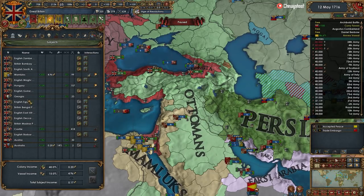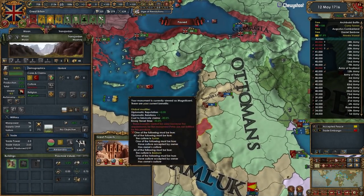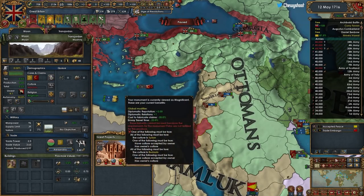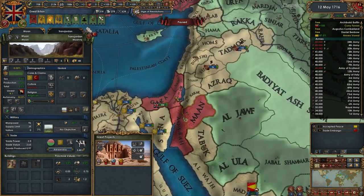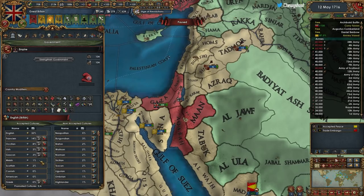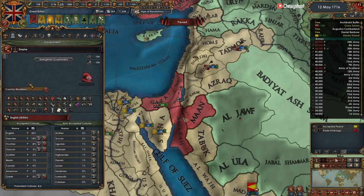I should probably yoink the Petra from them - very good. I didn't know there was a cultural tie to it; that's new, it didn't used to be that way. So we have to accept Syrian culture or Bedouin culture. I guess I'll just state this and then we want Greek culture and get rid of Irish. Let's verify - it says Syrian is accepted culture, very good, so let's accept Syrian.